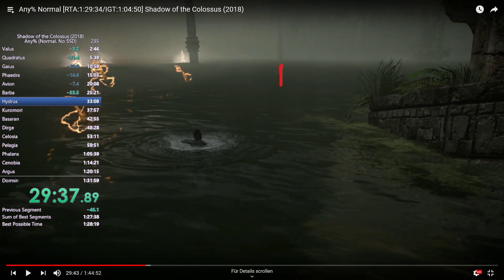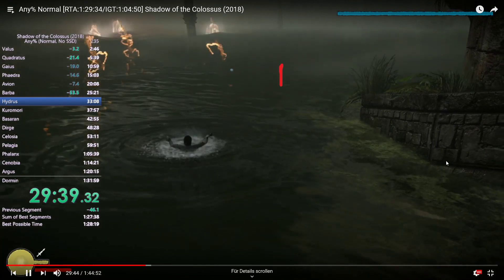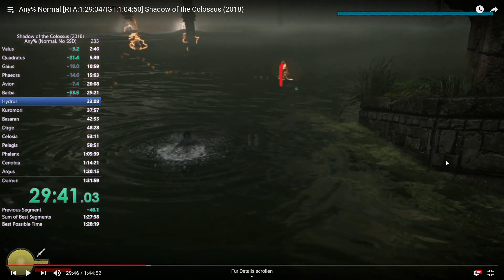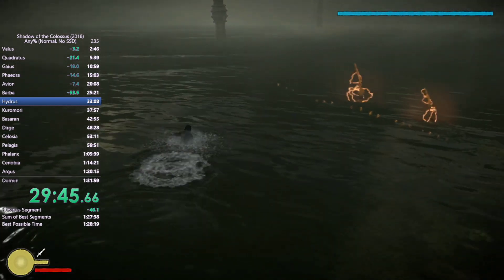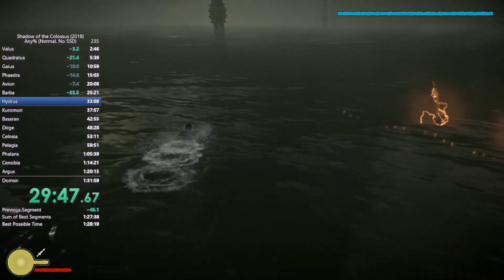The main gist is you want to look at the pillar and wait until Hydras' horn passes the pillar in the background, and then you start swimming. How much you want to swim is 10 swim animations without counting the first one, because it's not a full one. Swim towards the pillar like you would in the IEL: one, two, three, four, five, six, seven, eight, nine, ten - without counting the first one.